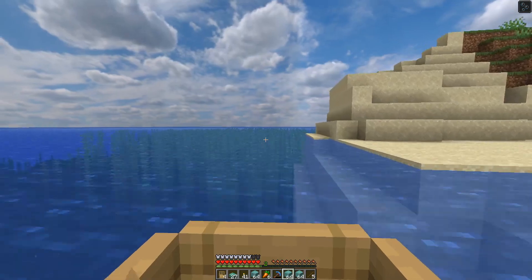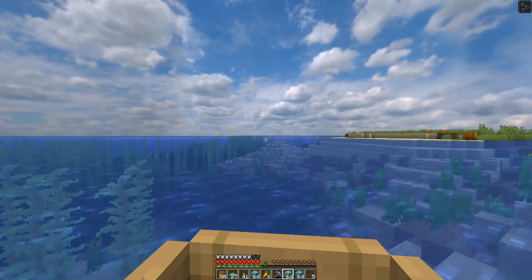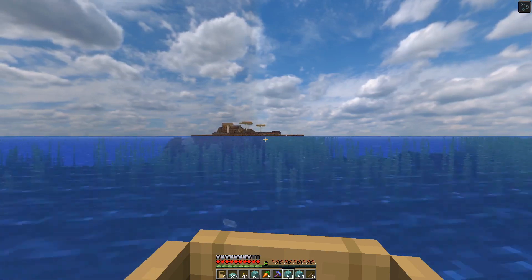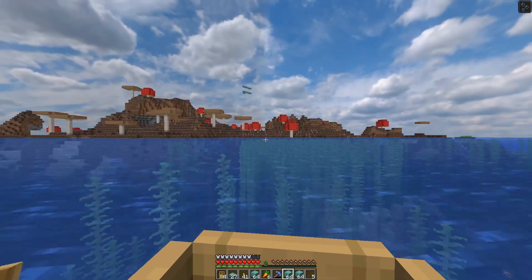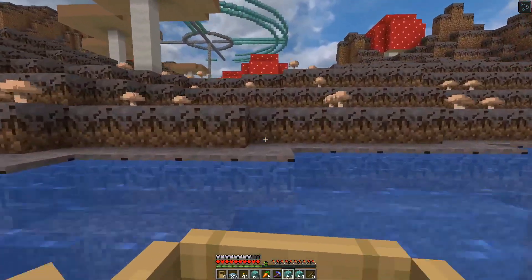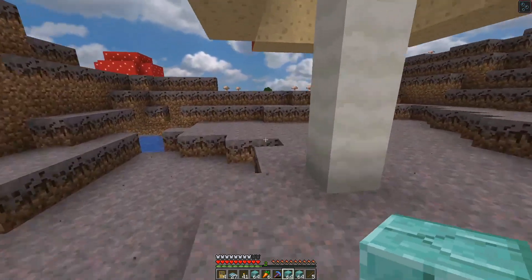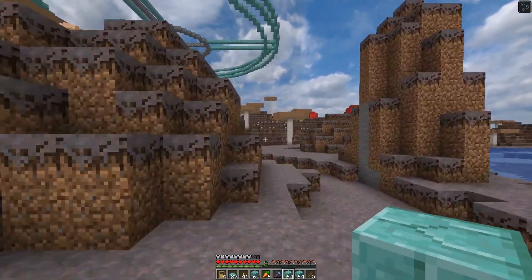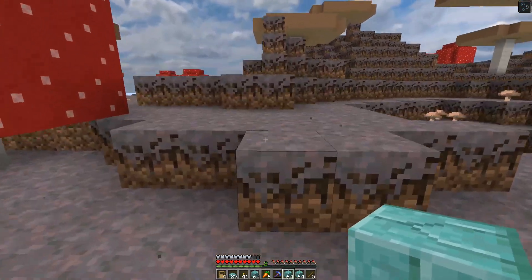The base isn't actually that far from the guardian farm, but it's just far enough to be annoying. I want to test if mine carts work the way I think they do — if we could set up a mine cart send-and-return system to send blocks over and back, that'd be so cool. Though the redstone might be too far away to work at this distance.